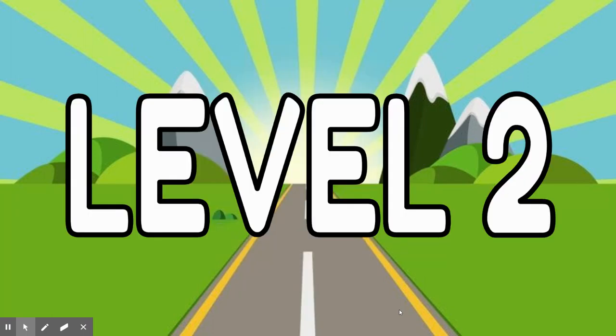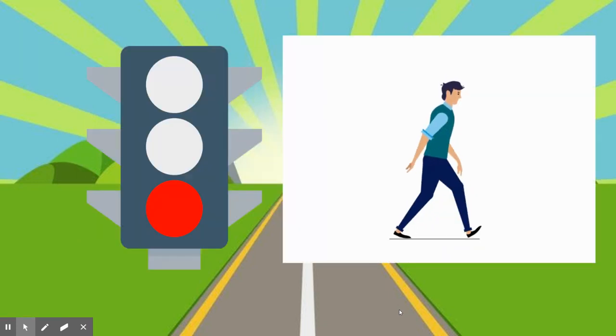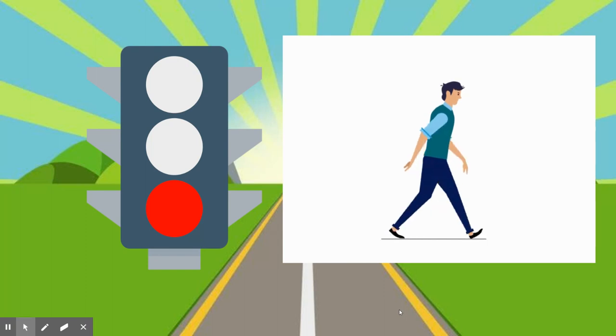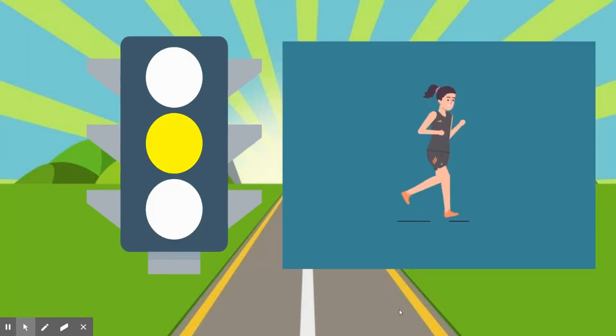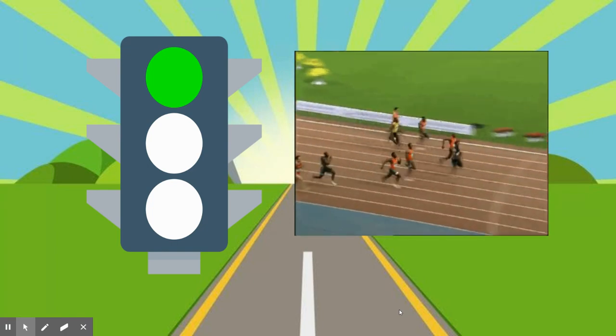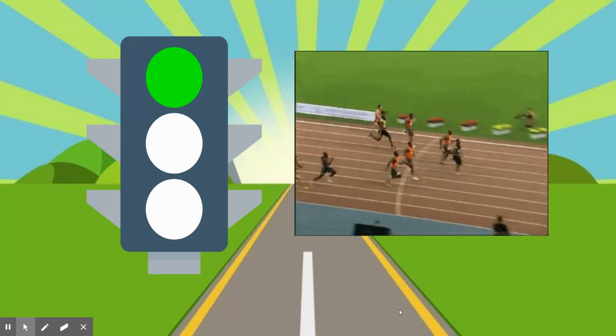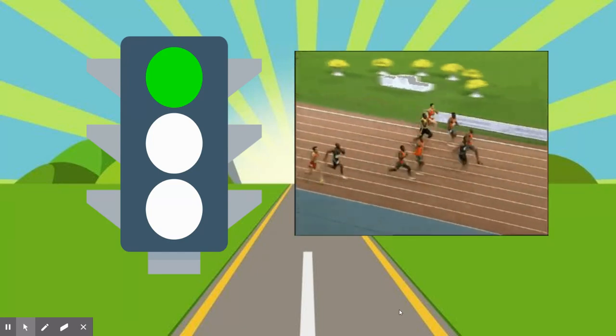Level 2. Alright, you made it past level 1. Now there are different rules in level 2, so make sure you're paying attention. In level 2, red light is different — it's not stopping. If you hear me say red light, you are going to start walking. If you hear me say yellow light, you are going to jog. Jogging is kind of a slow run. And finally, if you hear me say green light, you are going to sprint — that means running as fast as you can. Are we ready? Here we go.